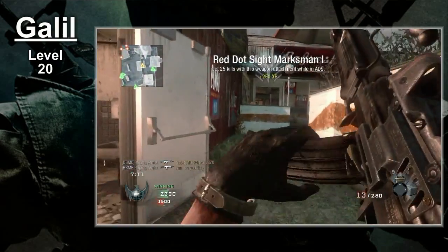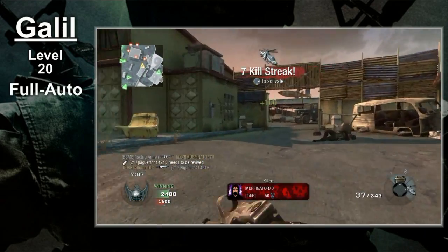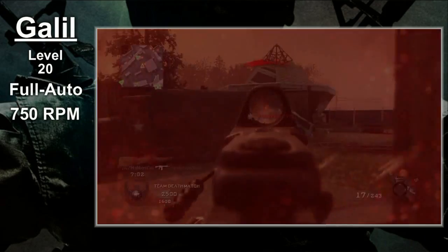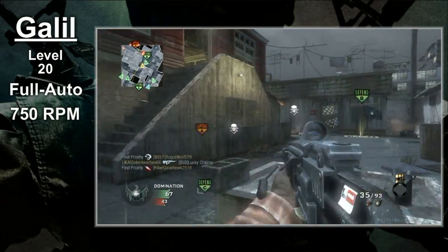Like many of its assault rifle brethren, the Galil is fully automatic with a fire rate of 750 rounds per minute. This is pretty standard for the assault rifles. The rate of fire is good, but not great. That's really all I can say on the matter.